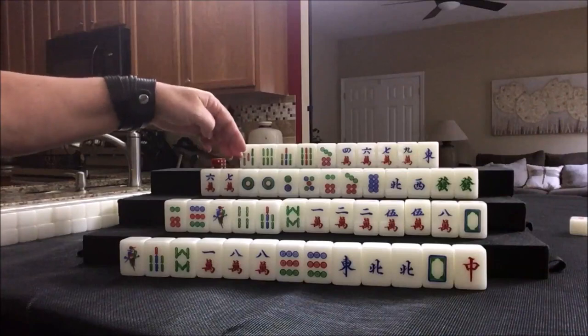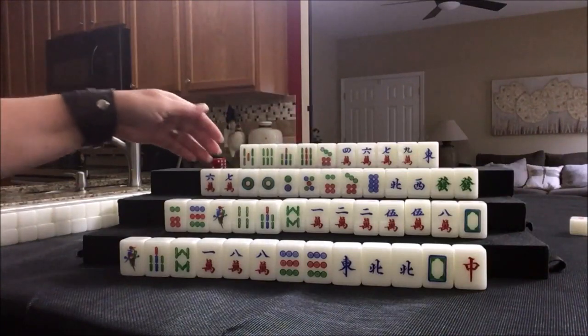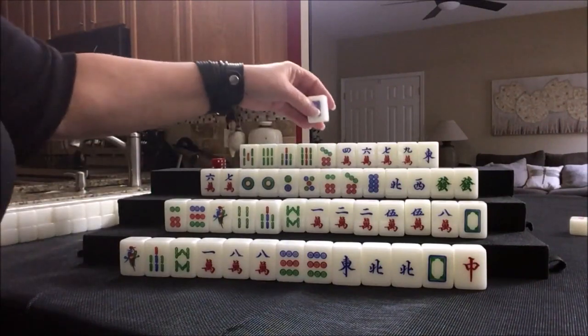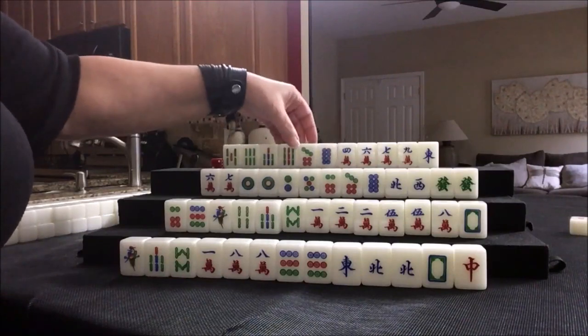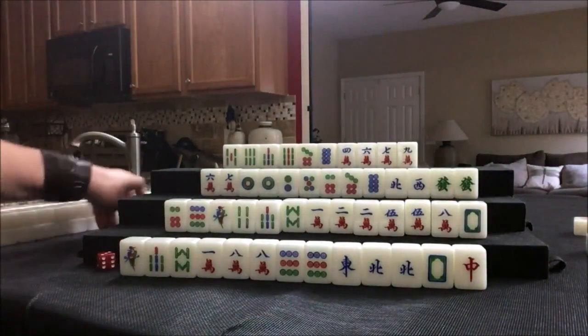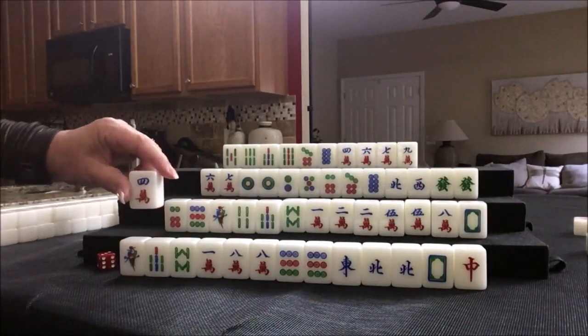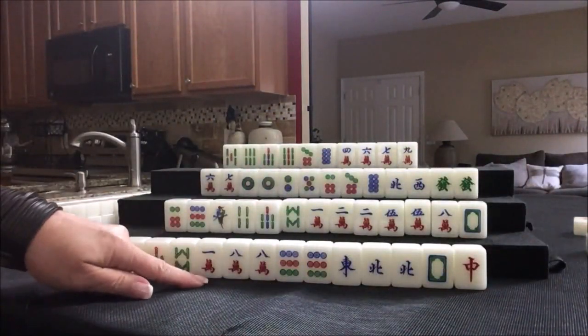Either way we need to get rid of these as quickly as possible before they're set up for them. Let's draw — eight dot. We need to pair up; we need a pair in here besides these chows. Let's discard east. Drawing for east — we got a four crack. That's a middle number. We do not need four, five, six. We want one, two, three, seven, eight, nine, and winds and dragons.